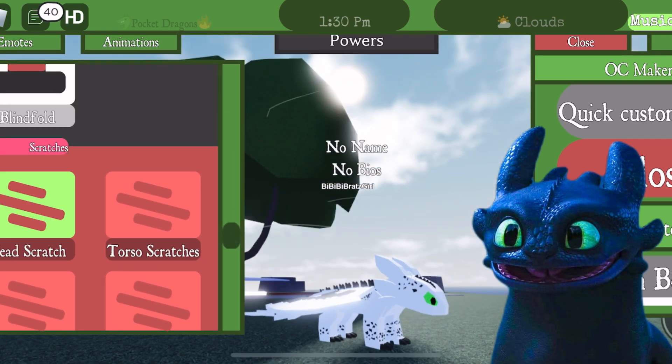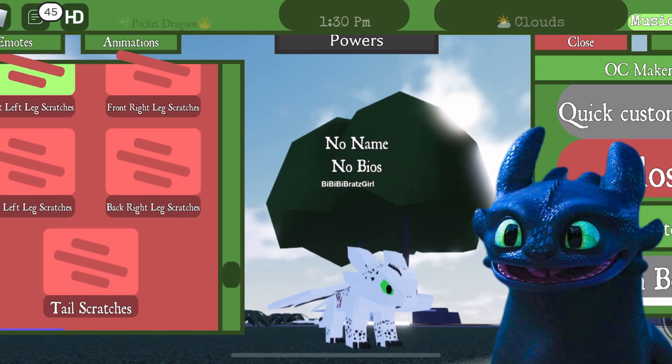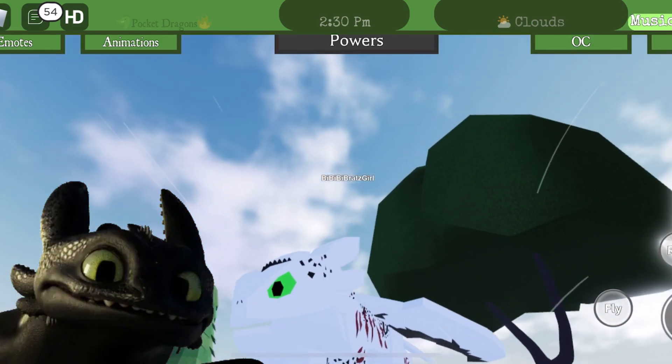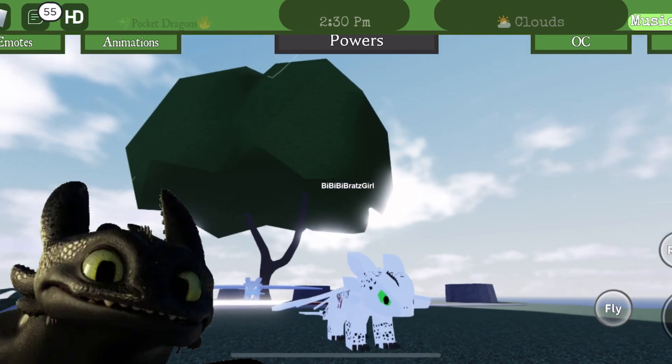Luckily, this game has a lot to explore, so this could be a couple episodes in itself. And we are done! Let's get to it! Now that we have our baby nightlight that looks like Pouncer — well, does it look like Pouncer? Anyway, let's get to flying, people!